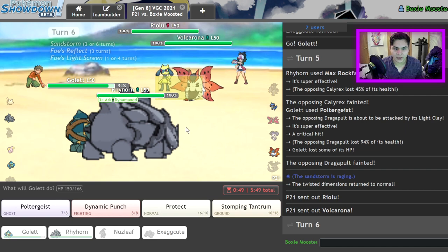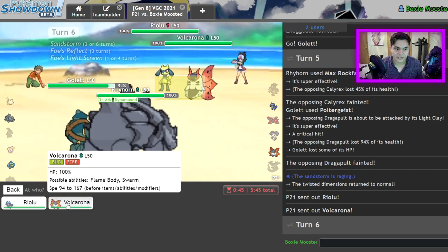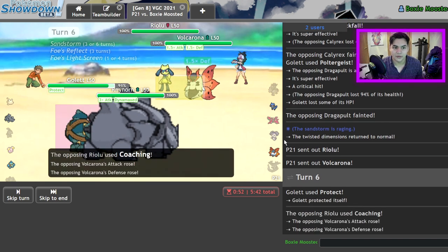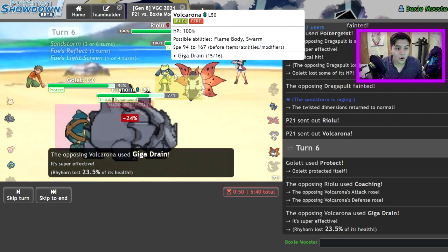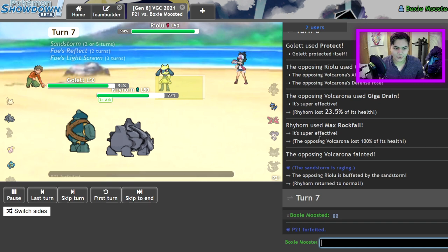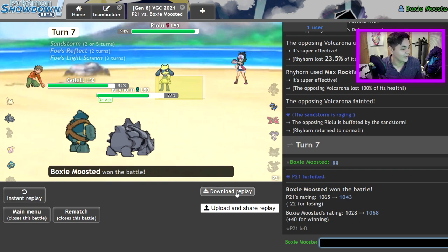My play here is Protect — they have to run like Giga Drain to live this. I'm going to Max Rock Fall. You don't take this! All right, GG. GG. You tried. We got it — we got the win! He tried, he couldn't beat it, he couldn't do it. Am I recording? Tell me I'm recording. He couldn't take the heat, he had to get out of the kitchen ASAP. It didn't work out for him.